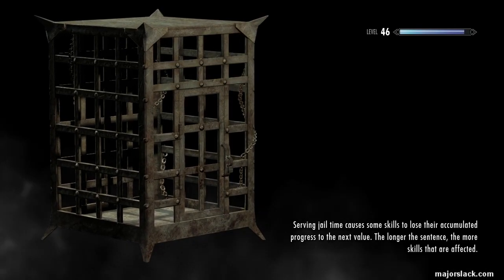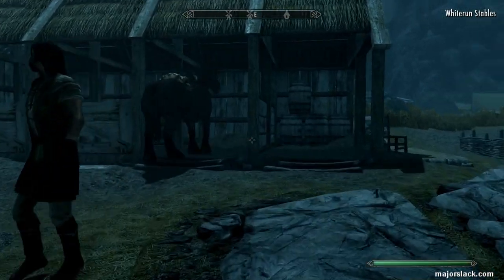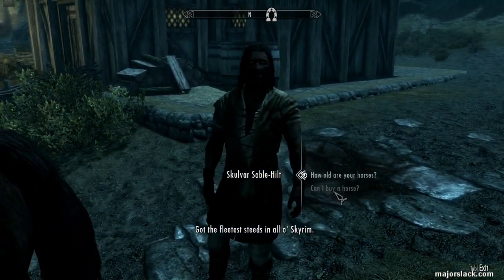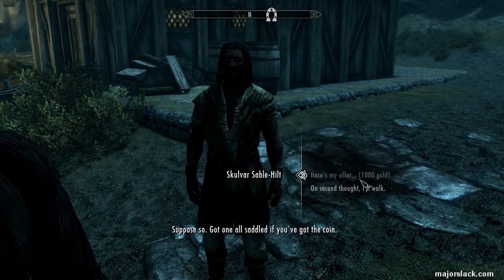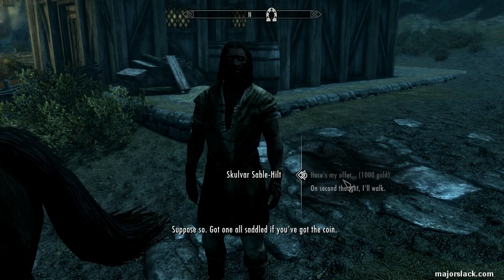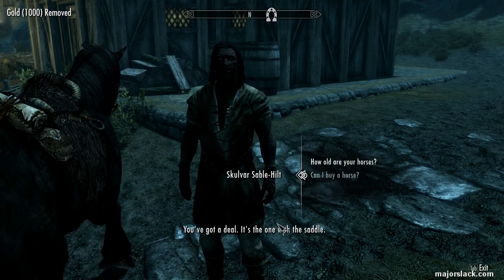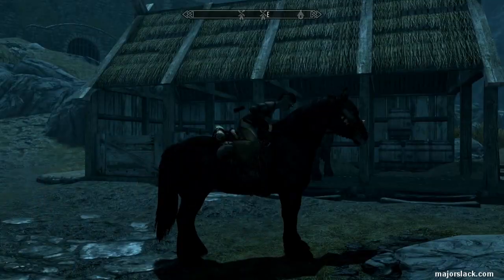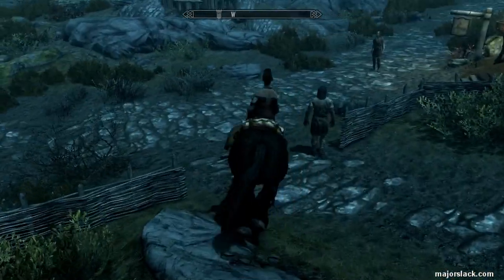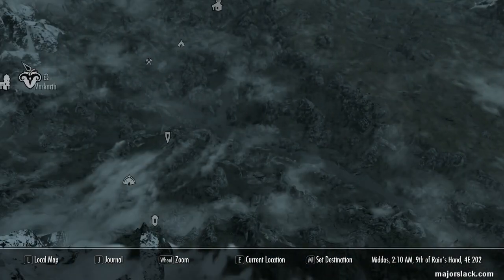All vampires must die — henceforth, all vampires must die. That's the last time I've been backing away from a fight — cost me a thousand bucks. You there, want to buy another horse? Got one all saddled if you've got the coin. So you're in collusion with the vampires — sell the guy a horse, then send vampires to attack me, make me abandon my horse, and then sell me another horse. It's a conspiracy, I tells ya.